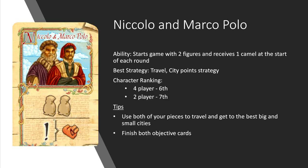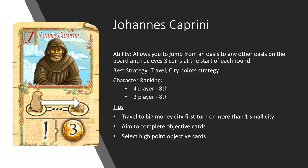Now we move on to Niccolo and Marco Polo. They start with two figures, so you can go in two different directions, making it really easy to get to the cities you want and much easier to finish your objective cards. As you probably guessed, the best strategy is travel, and they also get a bonus camel each turn, which makes travel even easier. I've ranked them quite low — sixth in a four-player game and seventh in a two-player game — because in my opinion that one camel is not enough compensation. If they probably got two camels, I might change my mind. Situationally they can be very strong, so they're not a bad character, but compared to some of the others they just don't quite stack up. Make the most of the benefit they have: use the travel strategy, finish both of your objective cards, and get to all your unique cities.